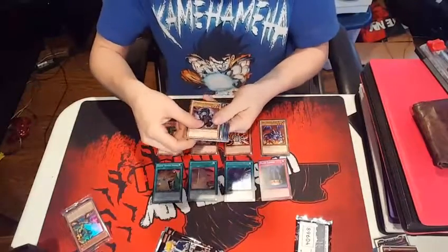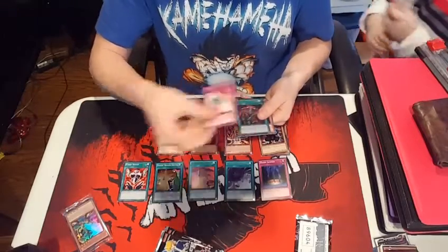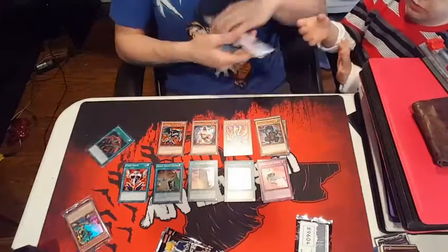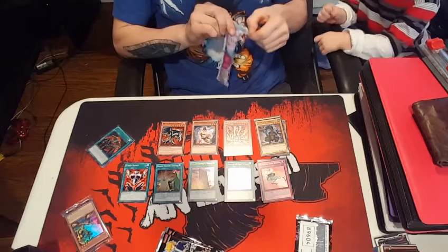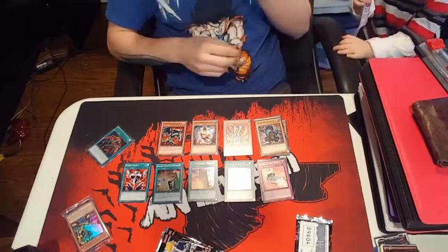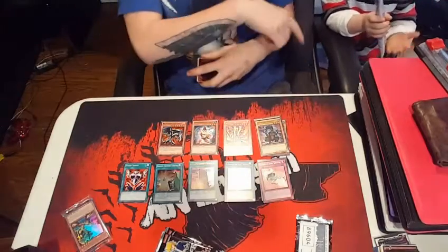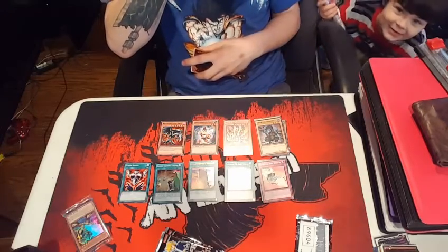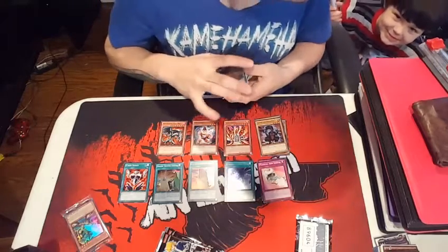In the next pack I have Crawling Dragon number two, Cyber Shield, Magical Arm Shield. My son Jeremiah asked me to open his yogurt — of course I opened it for him. Here you go, buddy. Alright, back to the pack opening — go watch your show, buddy.